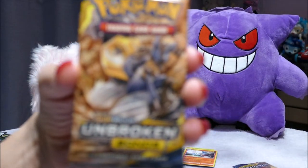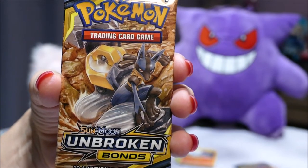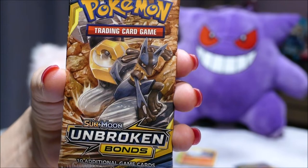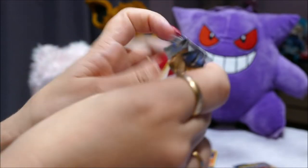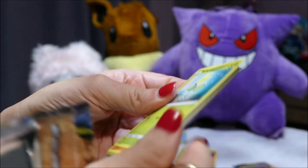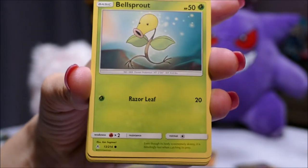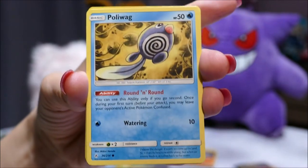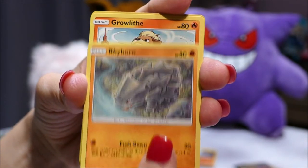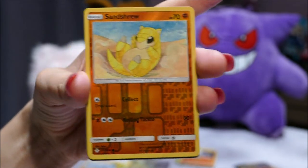I'm going to get this one wrong — I keep forgetting — the evolution of Meltan and Lucario. You've got them broken! Lucario and Melmetal — it's a learning process. Lucario and Melmetal. Okay, so we have a Bellsprout, Diglett, Poliwag, Rhyhorn, Growlithe, and a reverse holo Sandshrew.